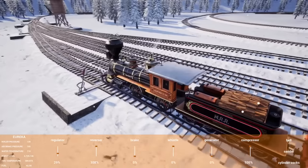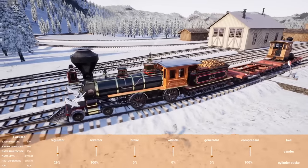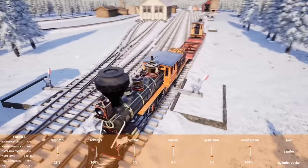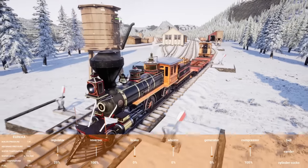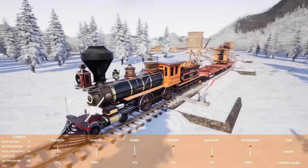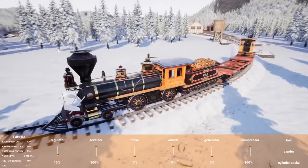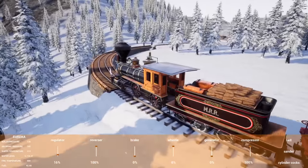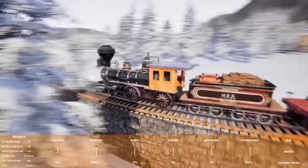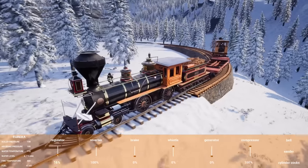I'm going to pull forward and loop around to grab it from the other direction, just making sure she's going to stay on there. This is actually super cool — it gives me a lot of ideas. We are right now transporting a train we're assuming is broken. Obviously the easier transport would be on the rails themselves, but look at this — it's like a crane put it on there, and maybe it's broken, so we're actually transporting it to a place where it can get fixed. That is amazing.